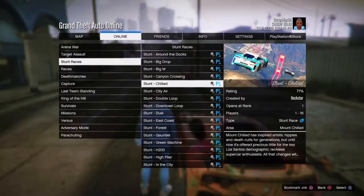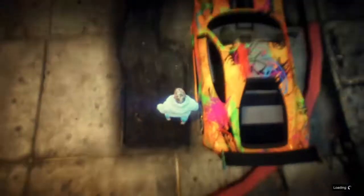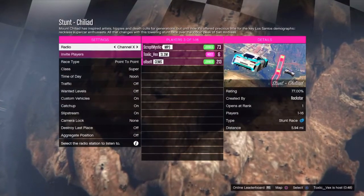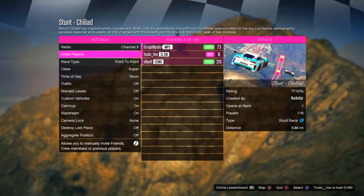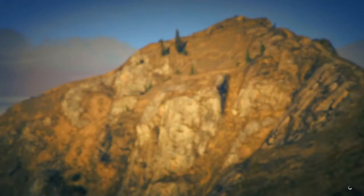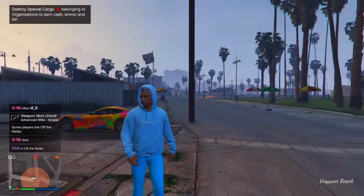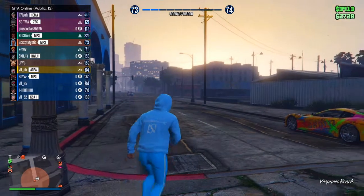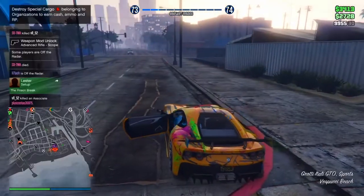This first method doesn't give you a lot but it gives you quite a bit. What you're gonna do is go into Jobs, then go to the Chiliad one — it's on stunt races. I don't think I played this so I don't have much gameplay. Basically there's a certain stage where you jump off a huge jump, and all you gotta do is start flying and flipping, then just keep rinsing and repeating. That's the first method.